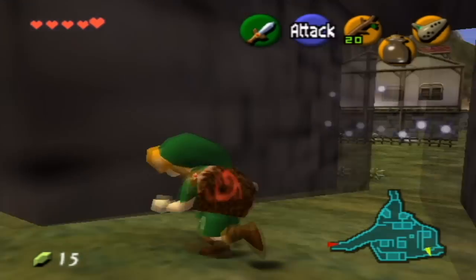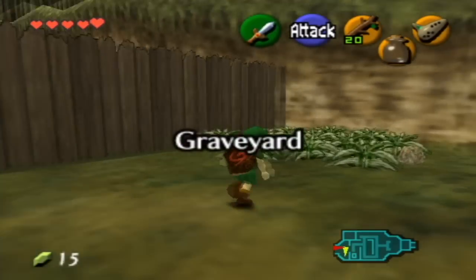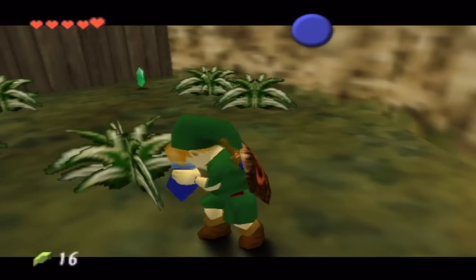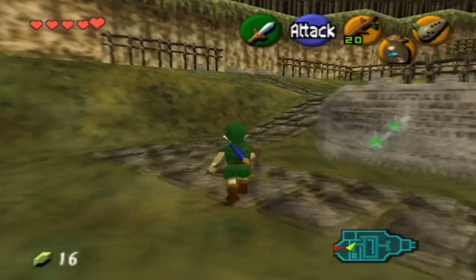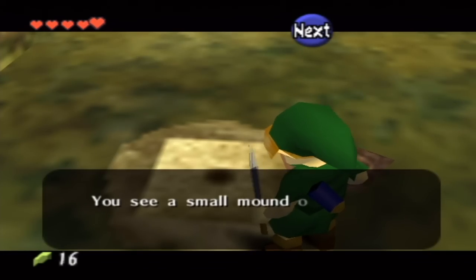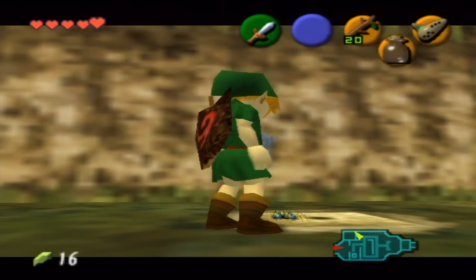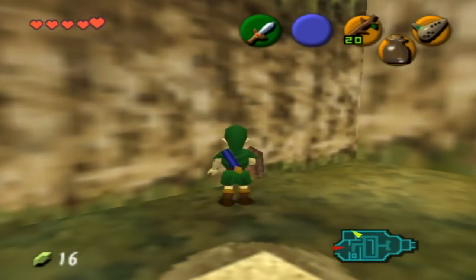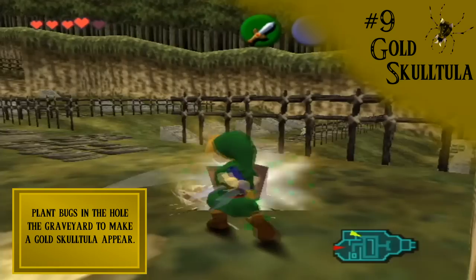I need to find bugs around here. I actually forget where you can find them — pretty sure there's a spot in the graveyard. Basically, I just want to take some bugs and put them in a jar. Yep, right here. So just get these bugs and we're actually gonna bring them over here to this spot. As you can see, there's a little dirt in the ground — a small mound of soft soil. So just drop the bugs and they'll crawl into a hole. And it will turn them into a golden skulltula. I don't know how that works, but it does. Here it is — the golden skulltula.